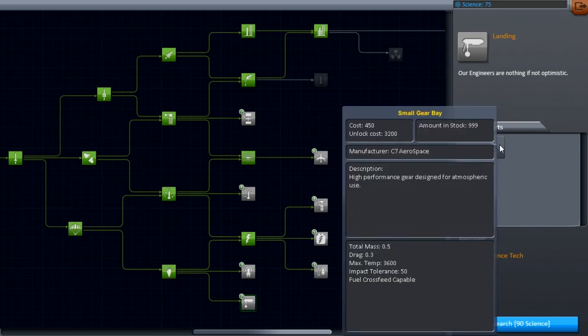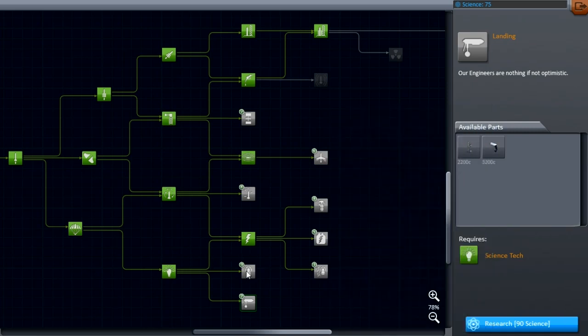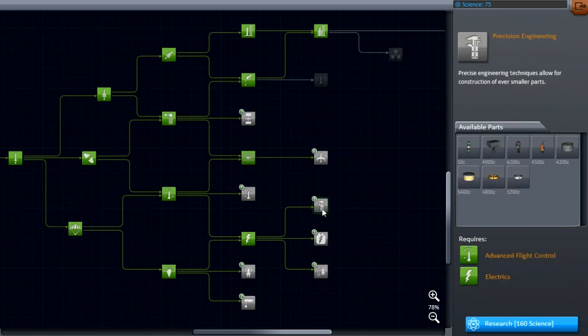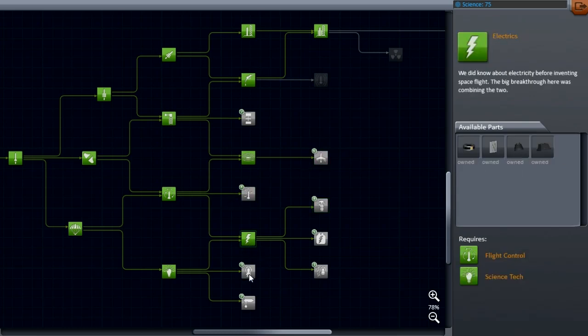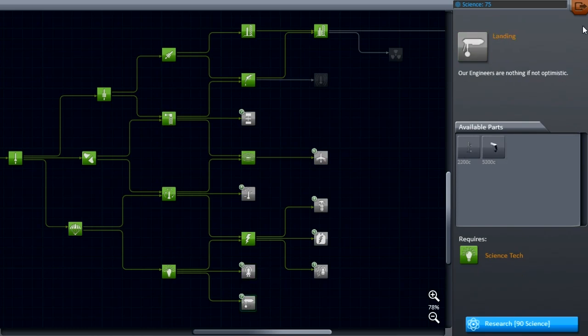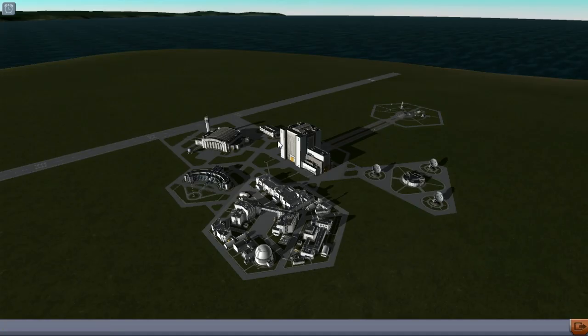Some form of wheel. The small gear bay is not ideal but would have worked if I had it. Any other wheels are farther down the tech tree somewhere — I'm not exactly sure where — but I don't have them yet. So I have to abandon that plan.